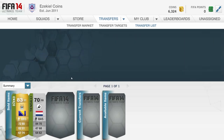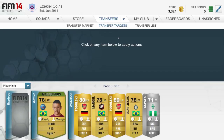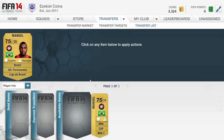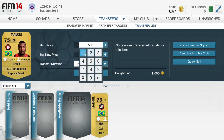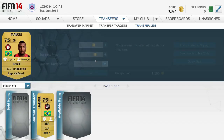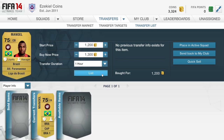My advice to you would be to invest in possibly a team. It depends how much you have - if you have 15k I would say invest in a team, get as many rare high-rated players as you possibly can with your coins, preferably BPL players or Brazilian players. I find they tend to go for - their prices rise the most.